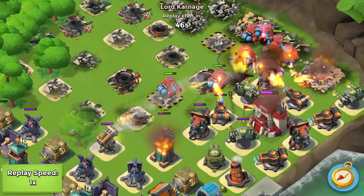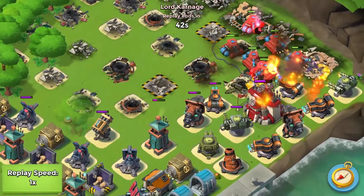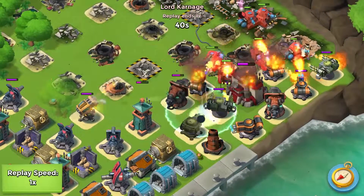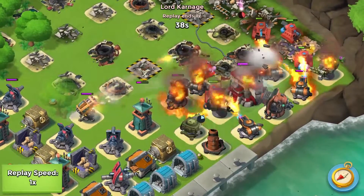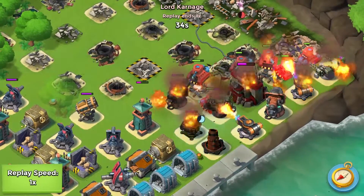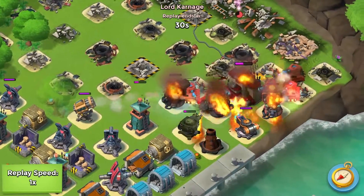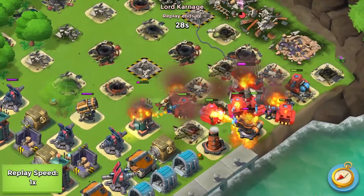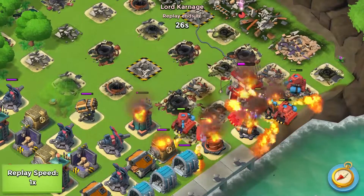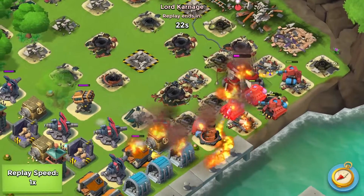My guys are naturally going to take out that - took out the first one, now the second one. I've got 2 vim cannons left. I'm hoping that by shocking, these scorchers will get the job done, but I'm not sure about this last one here. Looks like they're going to get the job done. I probably could have artilleried it if I really had to.